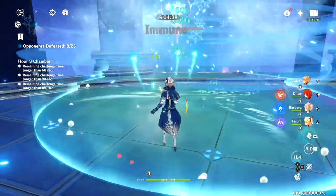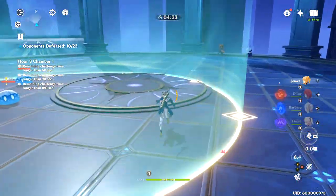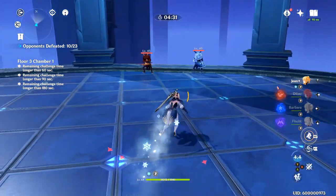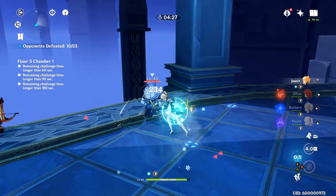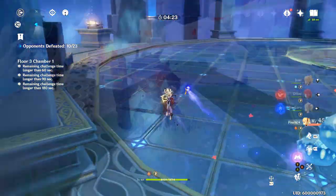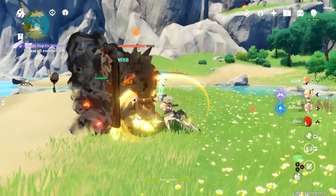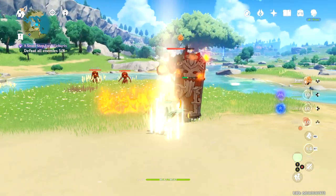This is also extremely useful in Spiral Abyss — you can pick things up on floors without enclosures and throw people off the map. The only place this doesn't work is in dungeons, which have a fake barrier on the outskirts preventing it. And on cast, since this is an Anemo-aspected ability, it does spread and amplify elements like fire that get touched by wind.